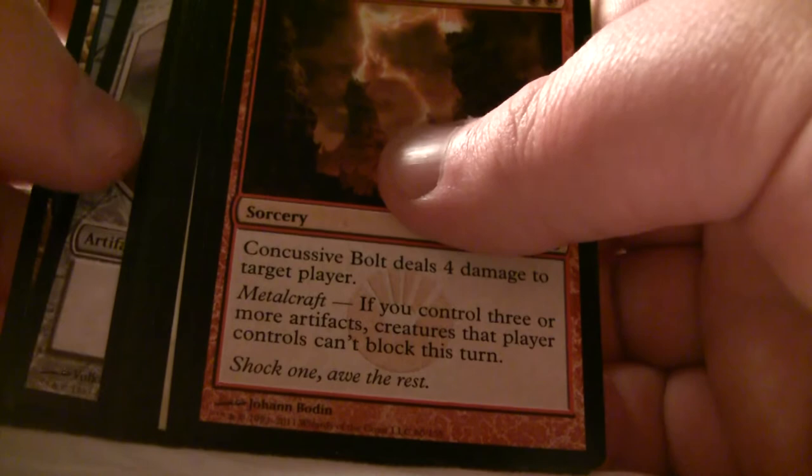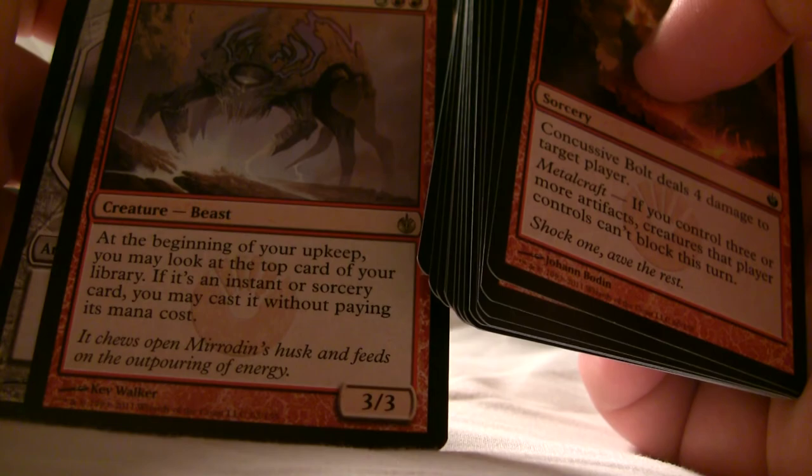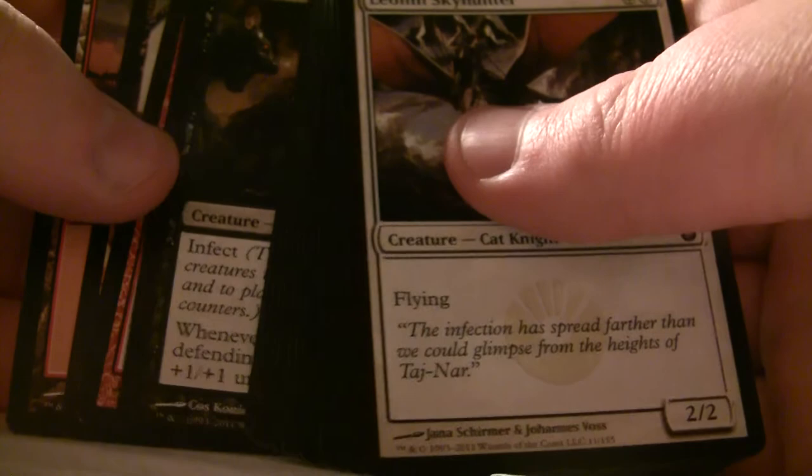Galvanoth — what the hell? Yes, it's rare — I was wondering if I'd flipped past the rare. I was out eating with my sister today — we had patatas aioli and chistoras, basically tapas. Hero of Oxid Ridge — another one! That's at least a fourth copy, probably. Pretty nice.